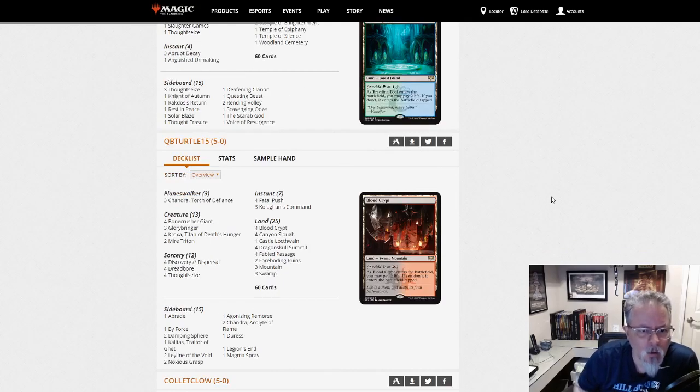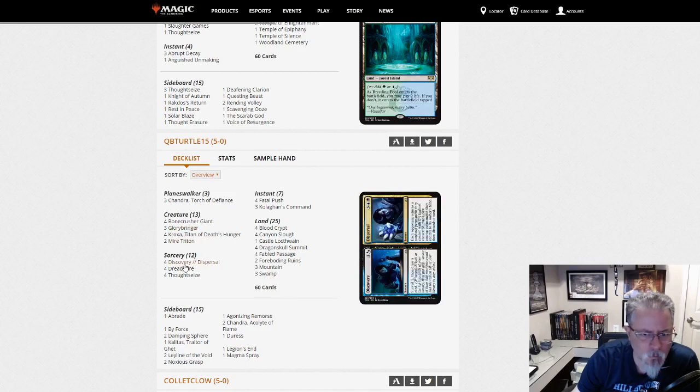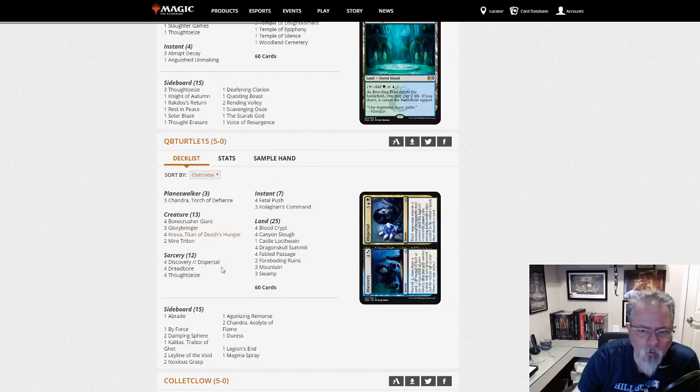QB Turtle 15 with Black-Red — this is a Kroxa deck. Black-Red midrange trying to kill things, leaning on Kroxa as a finisher, Glorybringer as well. Chandra, Torch of Defiance is good. This is what we saw up above as Jund without the green — same basic idea, just how you go about it is different.